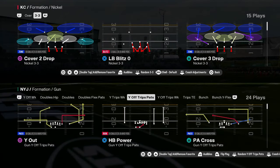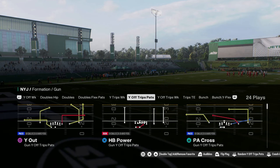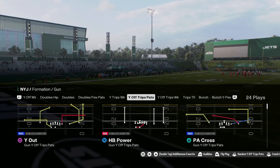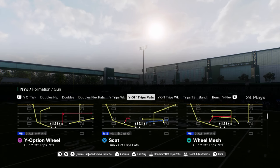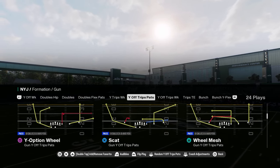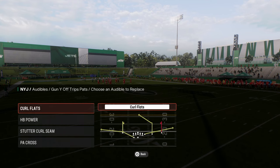Gun Y Off Trips Pats, also known as U-Trips, has been one of the best offenses in Madden for as long as I've been playing. This is in the Patriots playbook, and we're going to be showing you a little mini scheme today out of this amazing formation. This formation is really effective in this year's game.